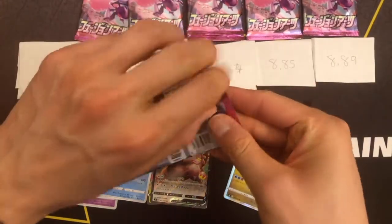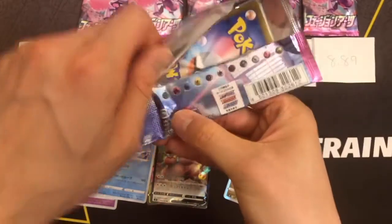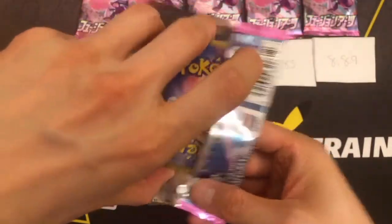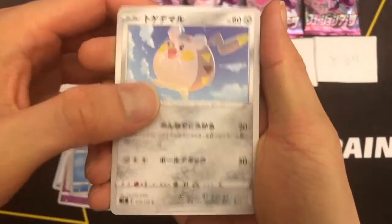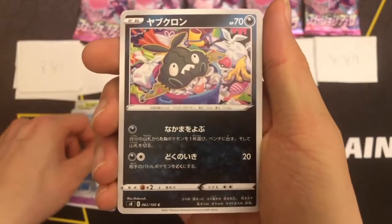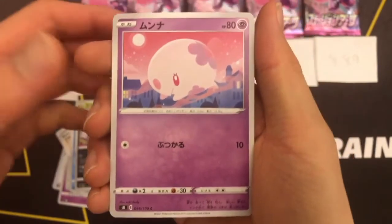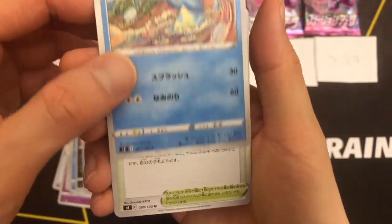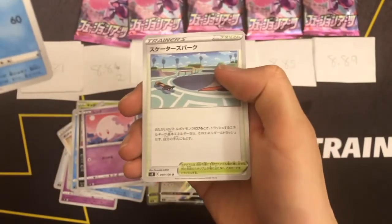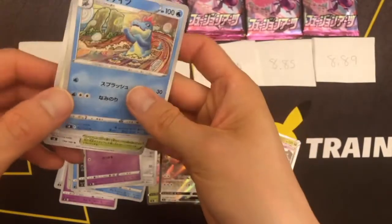Last pack at 8.81 grams. Is this the Trubbish? That's just a guess. So this isn't anything — it's not hollow or anything.